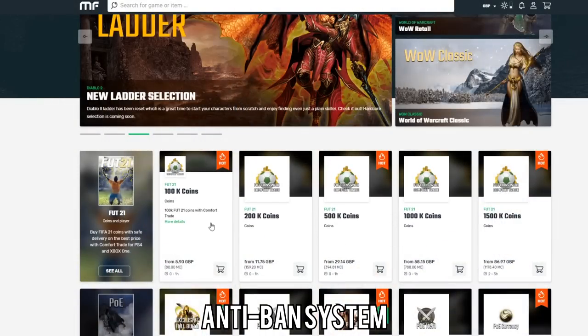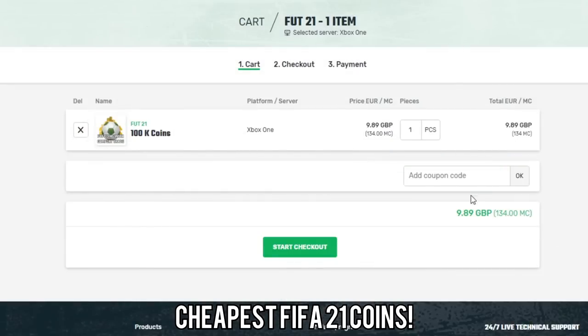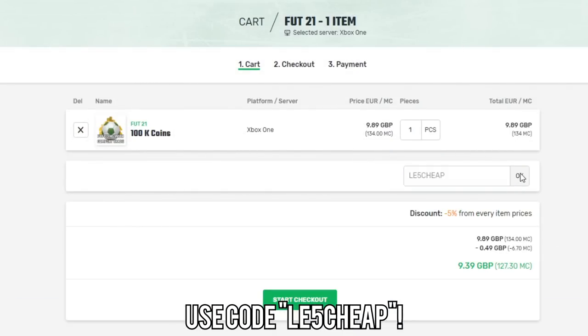Just before we get into the video, lads, if you do want to buy yourself any FIFA 21 coins make sure to go to the link in the description and check out Mule Factory. They've got a 24/7 service, they're completely reliable, and if you use the code LE5CHEAP at checkout you will get yourself a 5% discount.